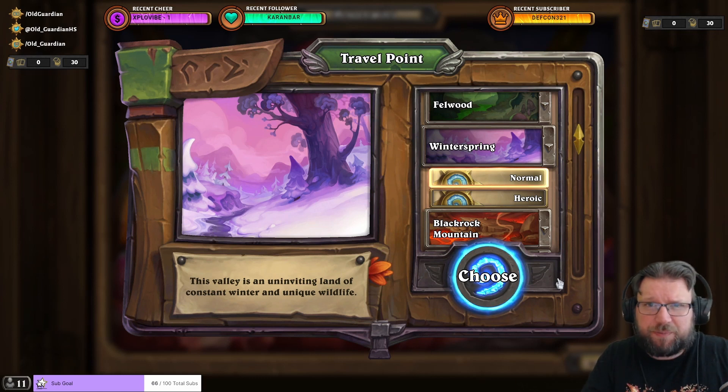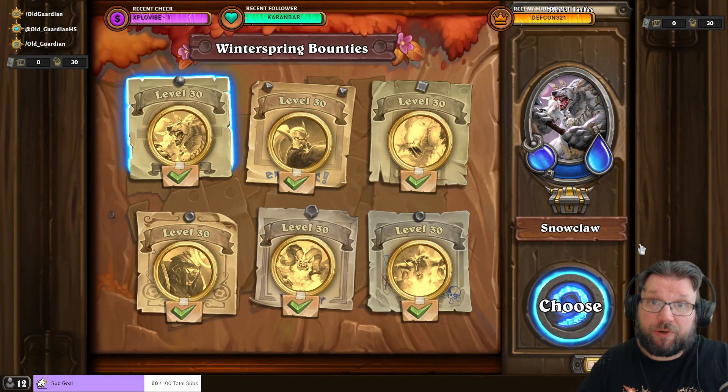If you don't get a task for a mercenary you want, you can abandon tasks to free space, then look for a mystery node. One option in mystery nodes is the Mysterious Stranger, who gives you a new task chain for one of the mercenaries in your party. You can only find Mysterious Strangers in bounties level-appropriate for your highest-level merc — for level 30 mercs, head to Winterspring normal. Run to the mystery node, retire if you don't find it, and try again until you get the tasks you want.